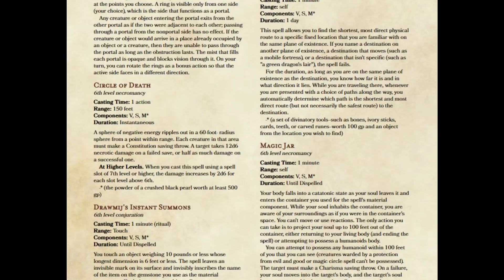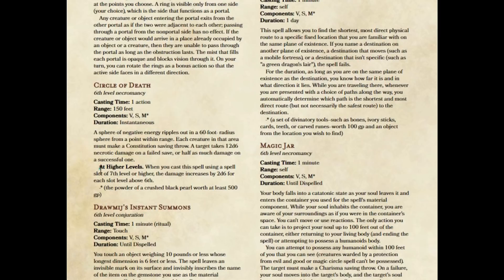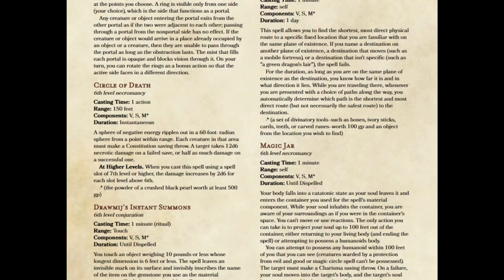I've kept the casting time, the range, the components, and the duration all the same. A sphere of negative energy ripples out in a 60-foot radius sphere from a point within range. Each creature in that area must make a constitution saving throw. A target takes 12d6 necrotic damage on a failed save, or half as much on a successful one. When you cast this spell using a spell slot of 7th level or higher, the damage increases by 2d6 for each slot level above 6th. This is a 6th level spell scaling at 2d6 per level — 12d6 base damage makes a lot more sense mathematically.